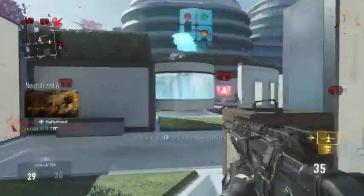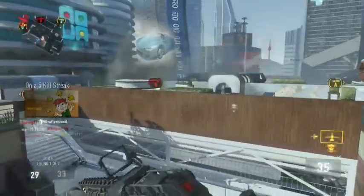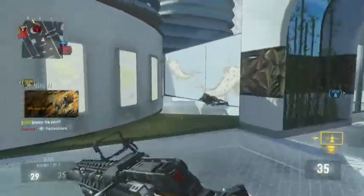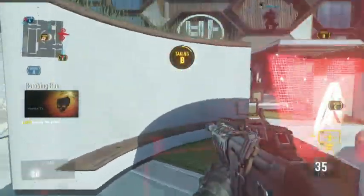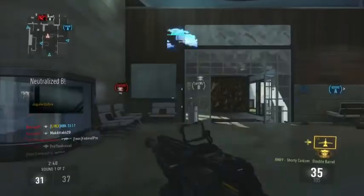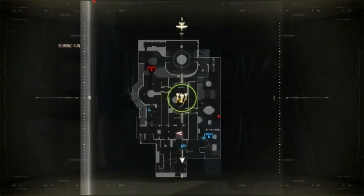The 300-kill Marksman variant of this weapon is called the AMR9 Outlaw. It gives you plus two range for minus one handling and minus one mobility, but it also has minus one fire rate. I wouldn't take the Outlaw because of that minus one fire rate — I really dislike the fire rate on this weapon as it is.